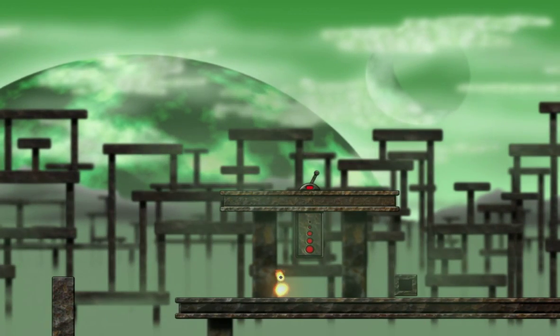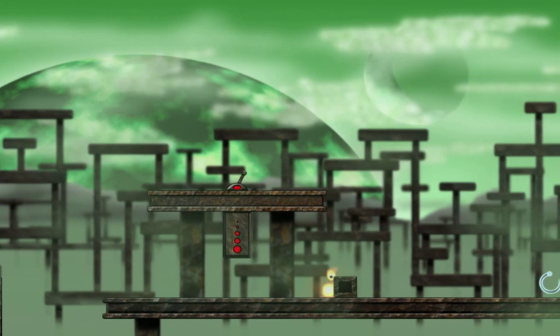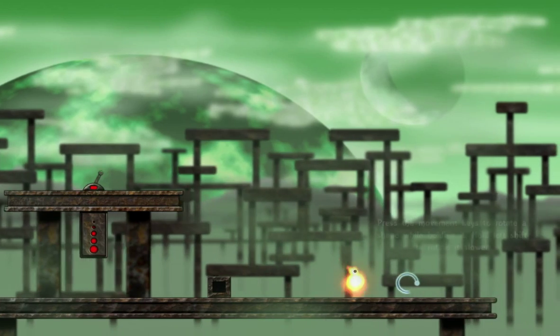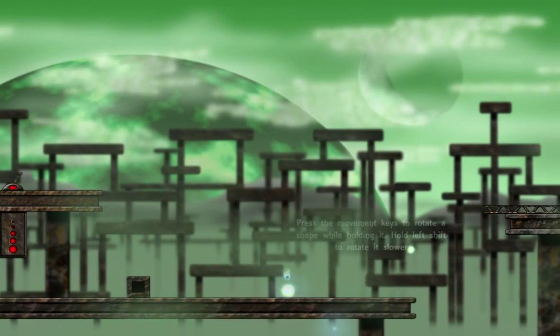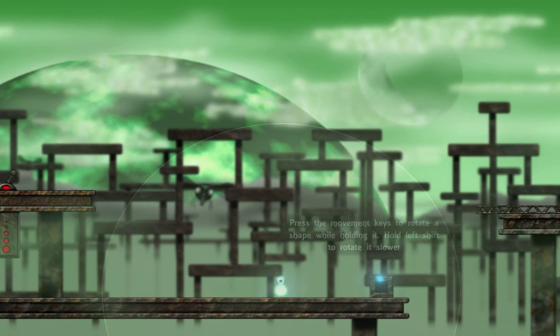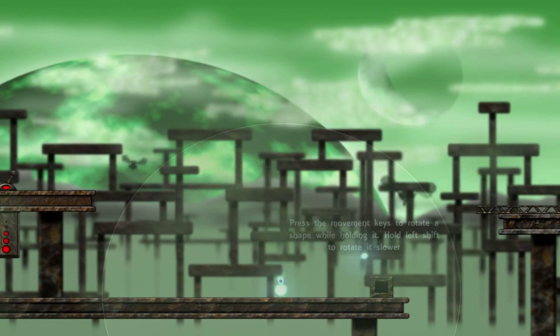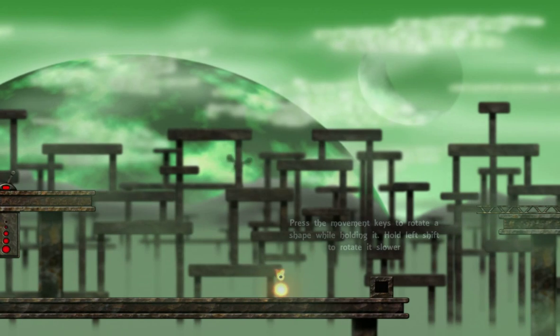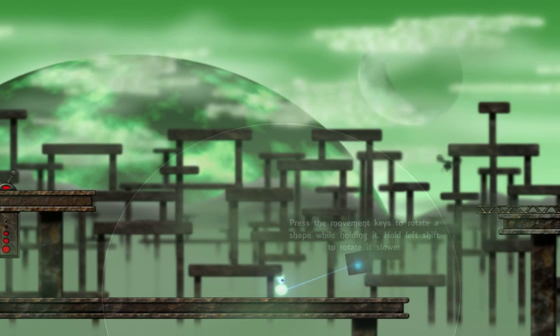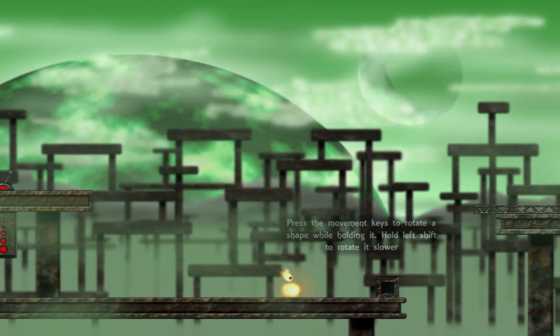There's collision detection obviously. I'm also really into this just in general because I've been messing around with 2D engines trying to make my own game. 'Use the movement keys to rotate a shape while holding it. Hold left shift to rotate it slower.' So I can rotate different shapes.